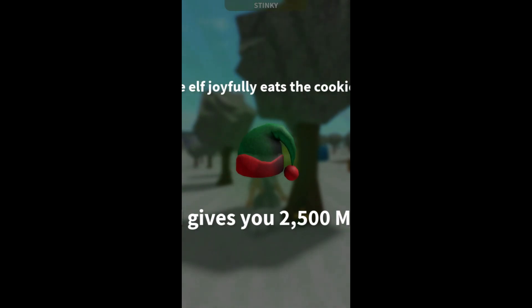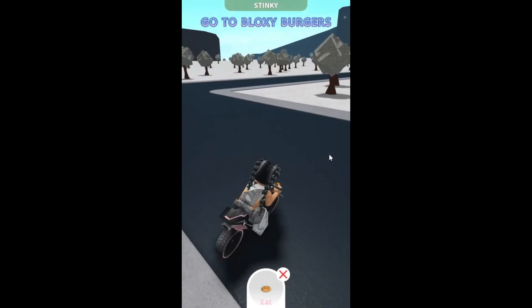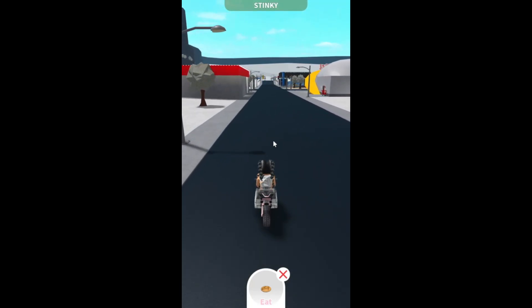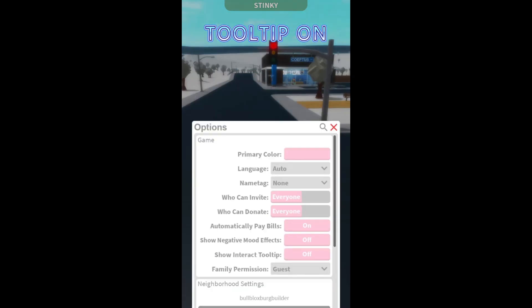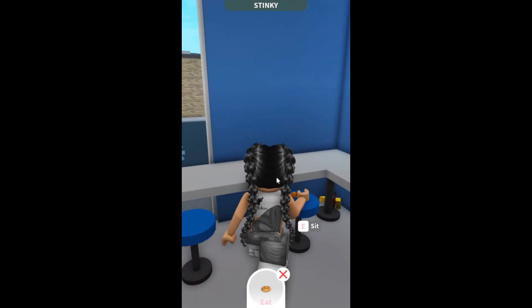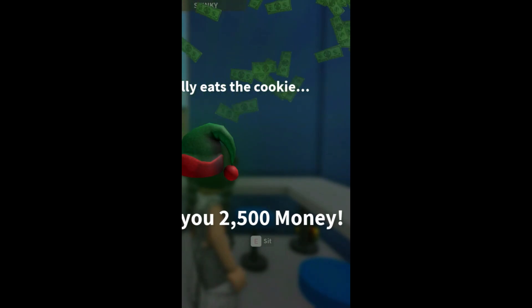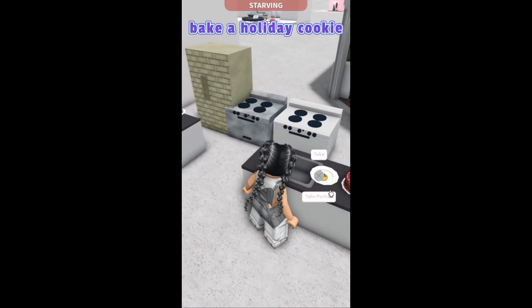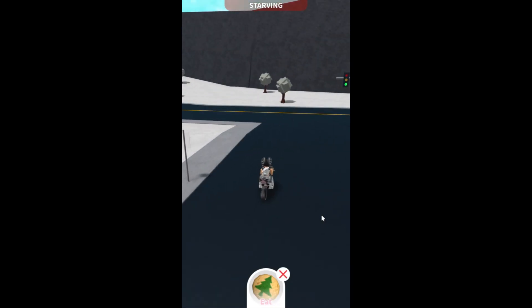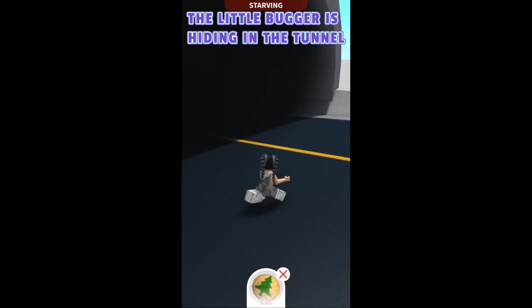See when the fourth elf is out. Elf number 4 location, bake a normal cookie. Go to Bloxy Burgers. The little bugger is hiding in the tunnel.